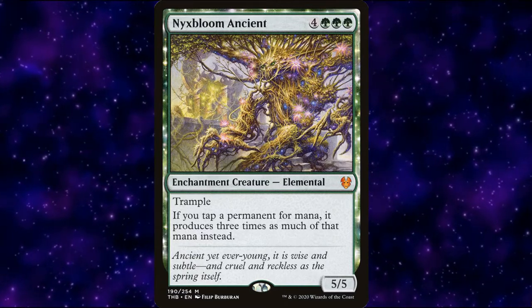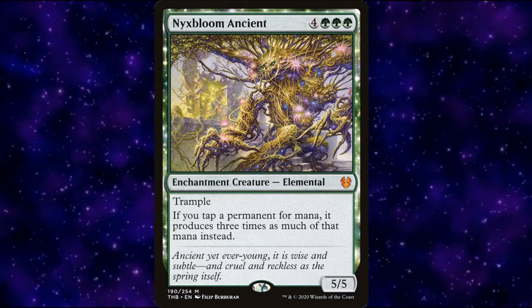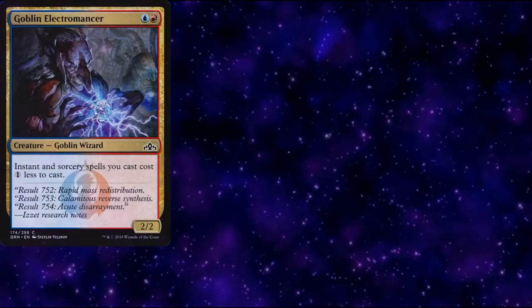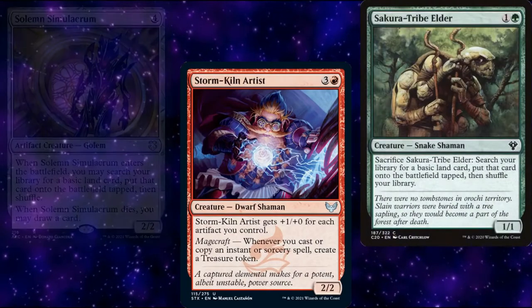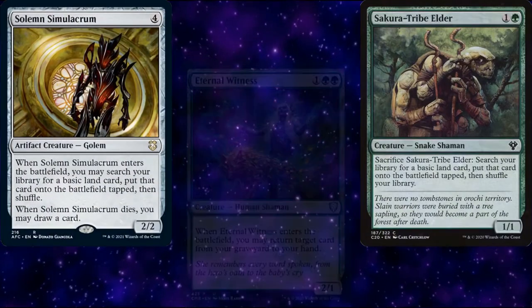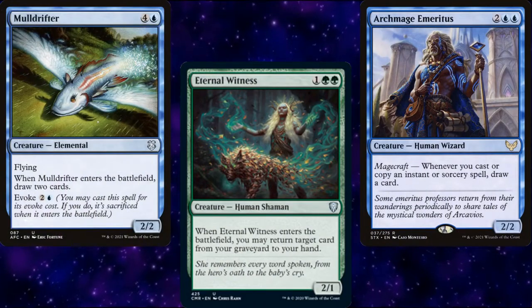I'll have a link to a cheap Temur Spellslinger deck posted below. So what creatures are we trying to copy? We have the aforementioned Nyxbloom Ancient, as well as our other mana-ramping creatures in Goblin Electromancer, Storm Kiln Artist, Sakura-Tribe Elder, and Solemn Simulacrum. We also have creatures that help with card advantage in Eternal Witness, Archmage Emeritus, and Mulldrifter, each of which is amazing when copied.